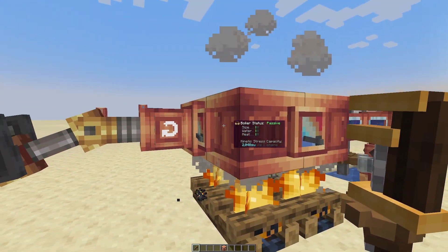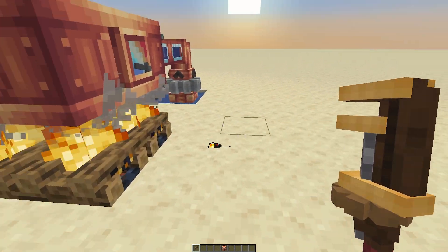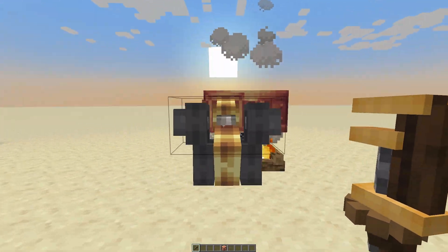Even this small setup here, which is just a 2x1 boiler with one arm on it and some fires, and water coming in very slowly at 20 RPM, you can produce 2,000 stress units.